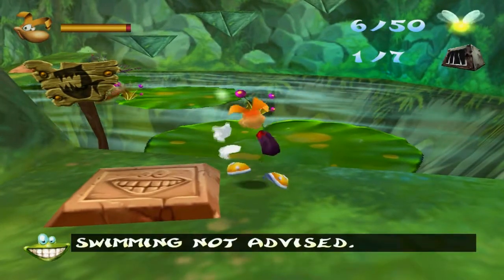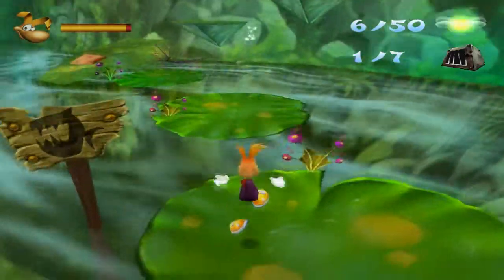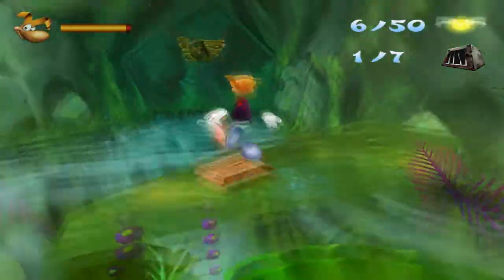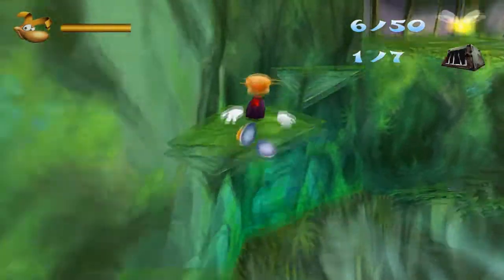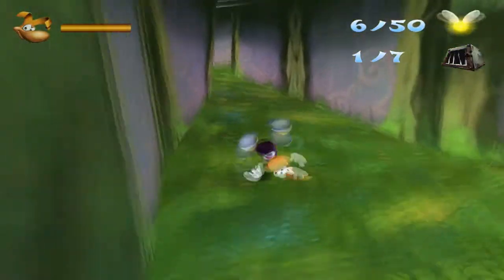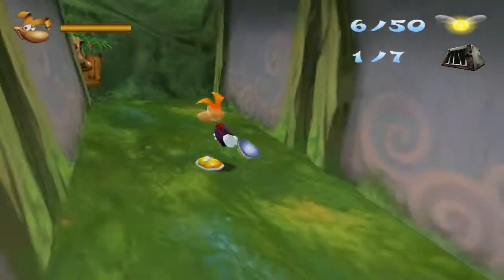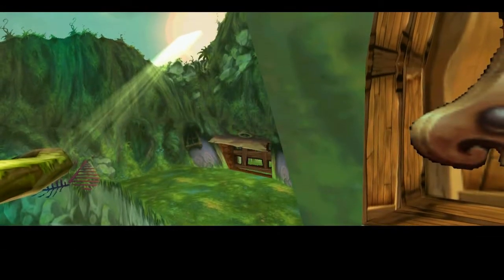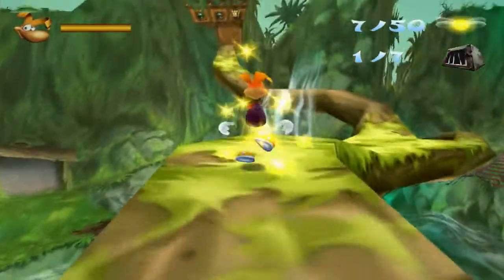Swimming is not advised. For one thing there is a piranha in there and that's what they're called. The piranhas are returning enemies from the first game, except in this game they're much easier because if you just hit them once they're gone for good, unless you get warped back to the checkpoint. Those green lumps basically act as a checkpoint, and if you go in any sort of hazard like the death water, that causes you to teleport back to the green lump.